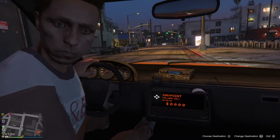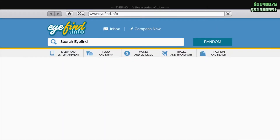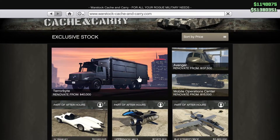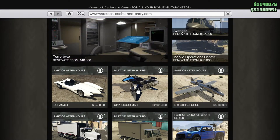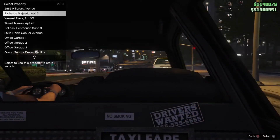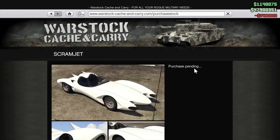It's a weaponized vehicle that comes from the Warstock Cache and Carry website. In order to get it you have to unlock it through doing an adversary mode called the Hunting Pack. I recommend doing that because it's over a million dollars cheaper — you can get it for $3.4 million versus $4.6 million, so it's quite a big difference.